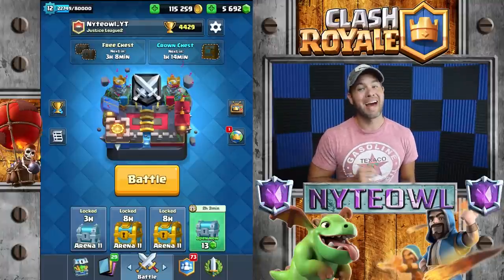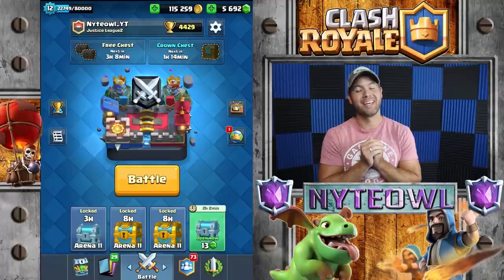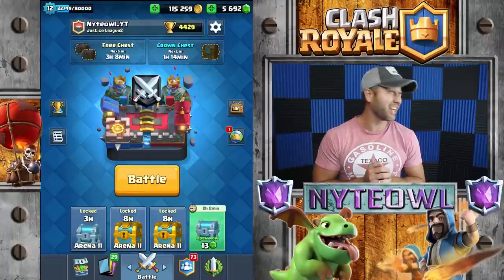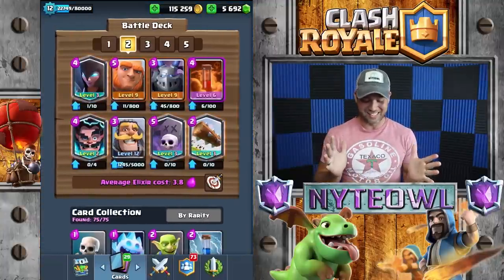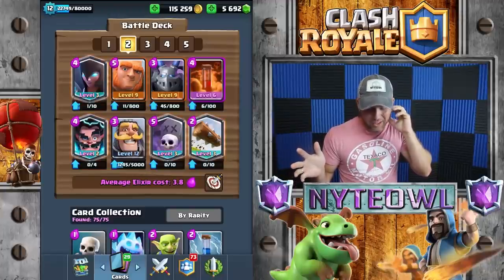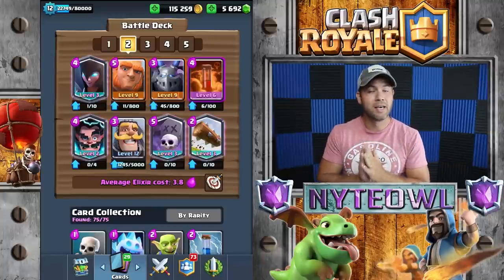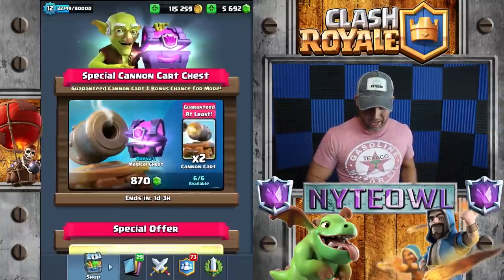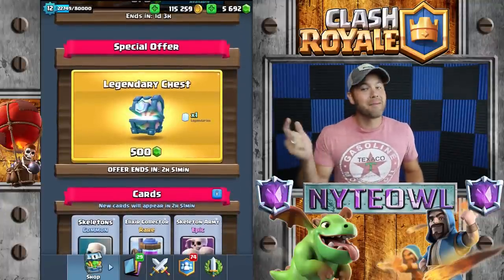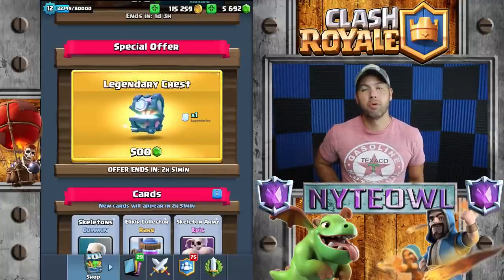Hey, what's up guys, we are back at it today for a couple of reasons. Number one, we just happen to have a legendary chest in the shop which we're gonna definitely buy just for you guys. I don't even know what I want — I think I want some graveyard or some e-wiz. My e-wiz is only level two, which is what we're gonna go for. So we'll get the legendary chest — what a waste of 500 gems, but I love it.